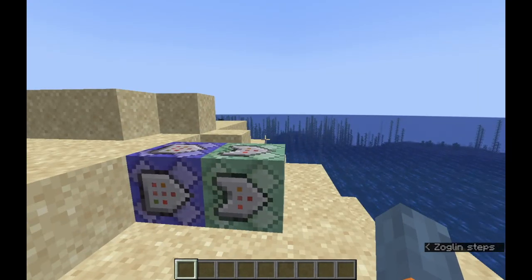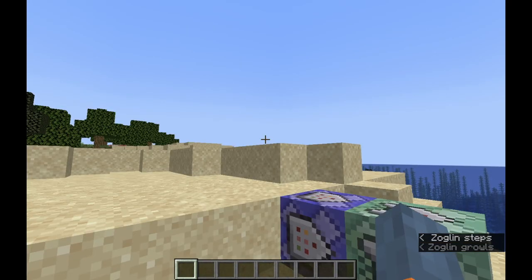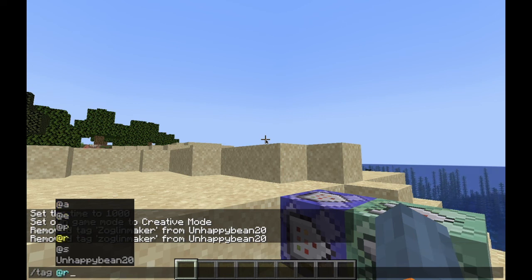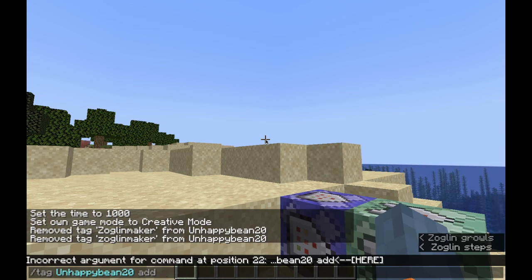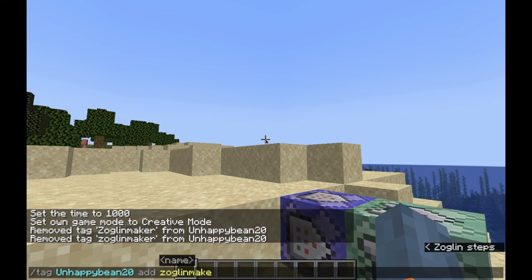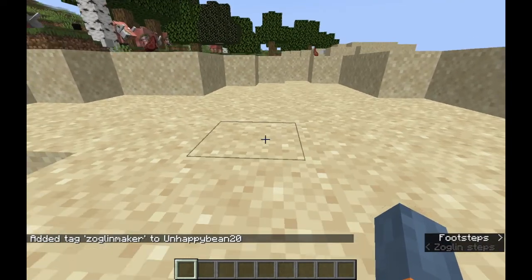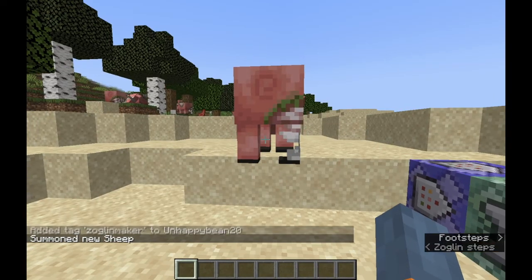Now you need to decide what players you want to turn every mob around them into a Zoglin. To do that, you type into the chat slash tag, then you put in the username or any filters you want. I'll do unhappy_being_20, then you do add, then you put in 'zoglin_maker'. That should add that tag to you, and then every mob that you go near will turn into a Zoglin.